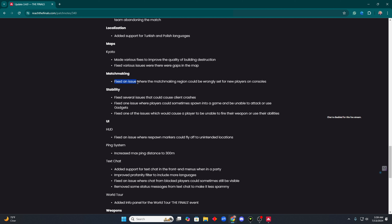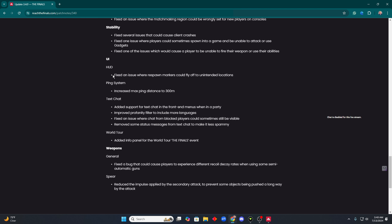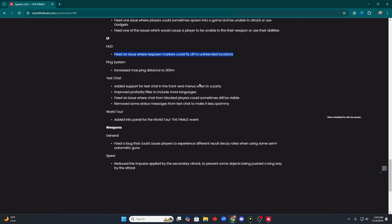Matchmaking: fixed an issue where the matchmaking region could be wrongly set for new players on console. Stability: fixed several issues that could cause client crashes. Fixed one issue where players could sometimes spawn in the game but are unable to attack or use gadgets — I've experienced that one. Also fixed an issue where players would be unable to fire weapons or use their abilities — I've experienced that too. That sucked.